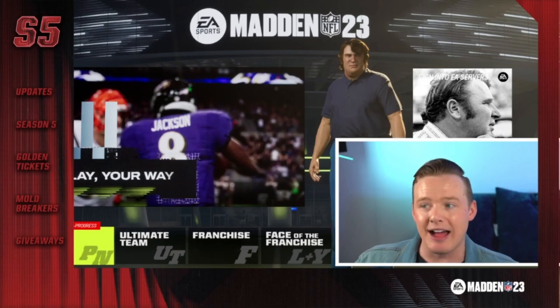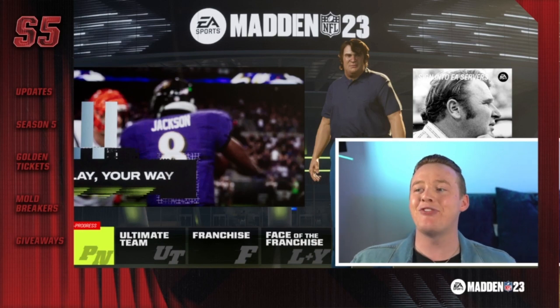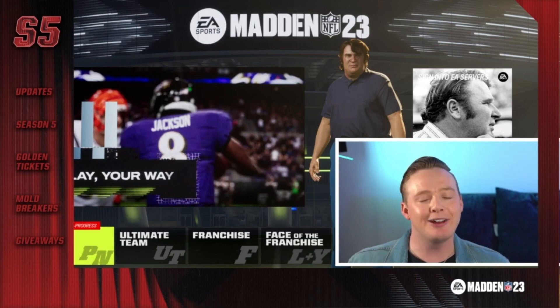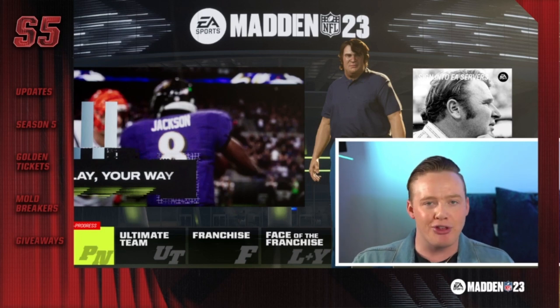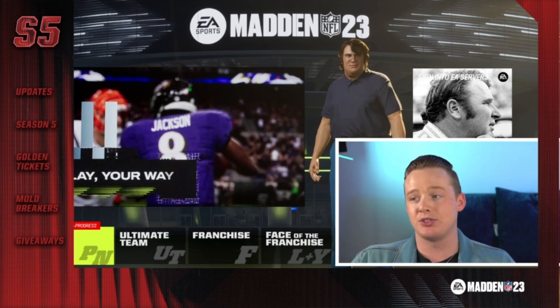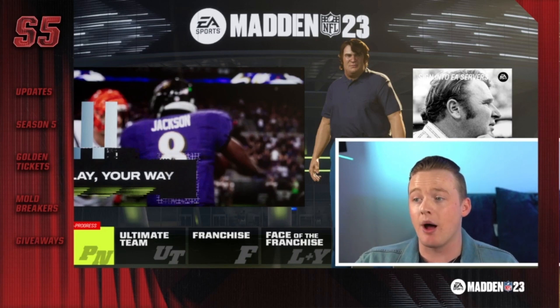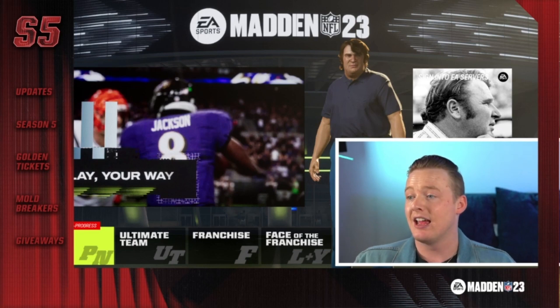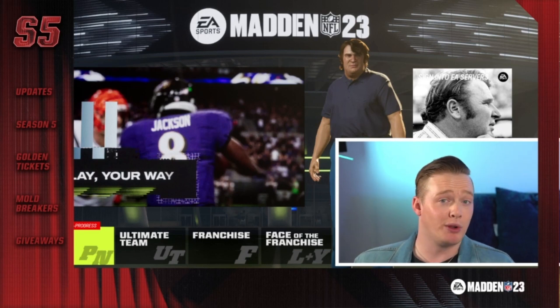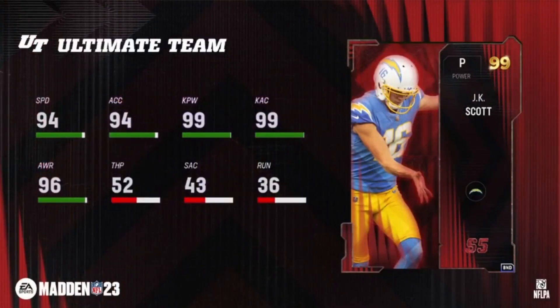Season five info — let's talk season five. The season five field pass will be the final field pass added to Madden NFL 23. The season five reveal player is going to receive all 32 team chems. Players will have double zero AP ability buckets, and reward tokens will be available to upgrade players to their 98 or 99 overall versions.